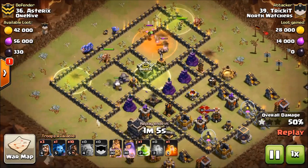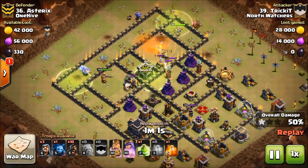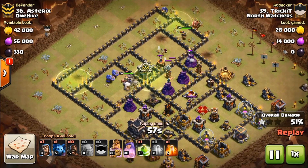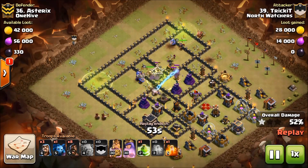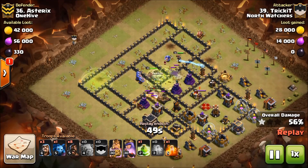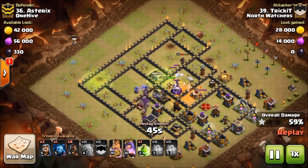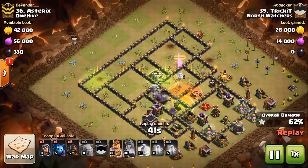The enemy CC is getting taken care of by the queen right now, which is great. Unfortunately those golems are completely roasted. All the time the bowlers wasted hurt the attack a little bit, but everything's getting back on course — the golems are tanking, and the queen is going to have to use her ability right here.